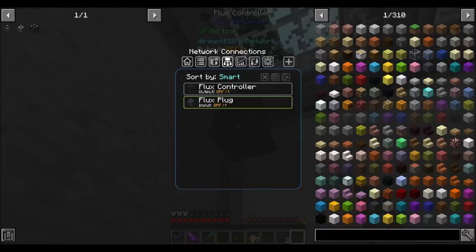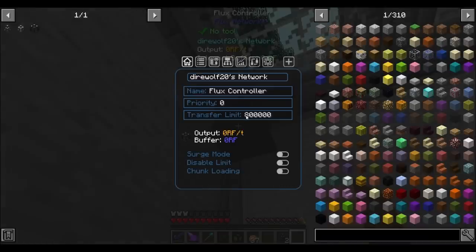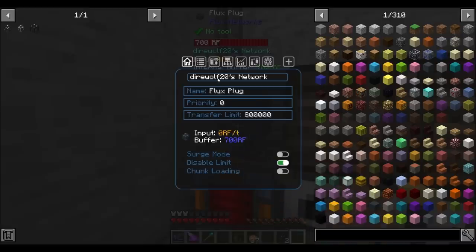I didn't like the flickering thing, but look at that — you can edit it from there. Neat. This is definitely a little bit fancier than it was before. Disable limit — yeah, we don't need no limits. Chunk loading — it'll automatically chunk load things for me? Well, that's fancy.